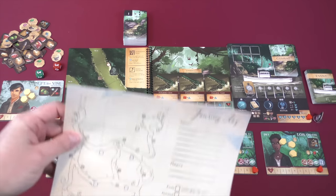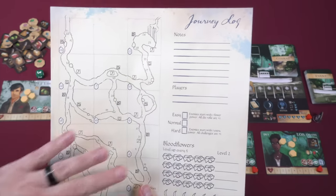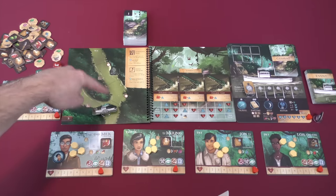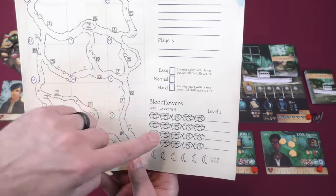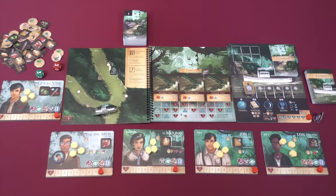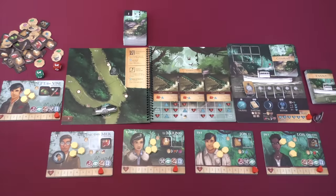At the beginning of the game, you start with a journey log that lays out the entire map of the atlas — a series of pages you can travel and explore. You also have tracking of your bloodflowers, which help your characters level up. Here's one of my earlier ones that I played with.